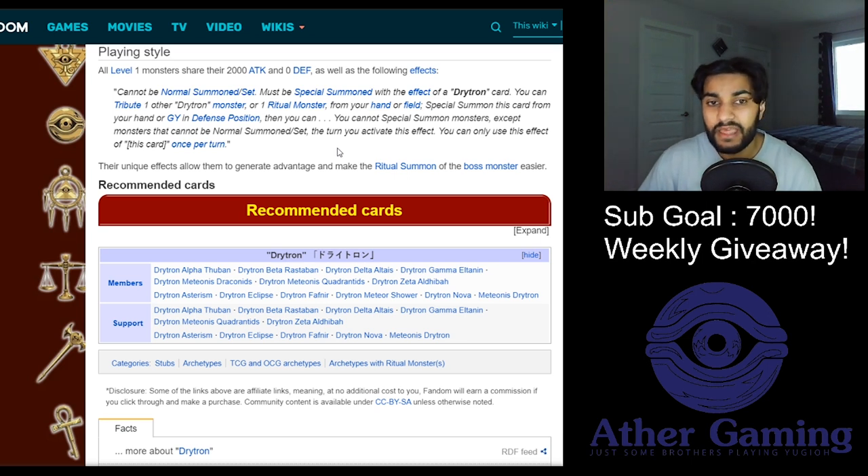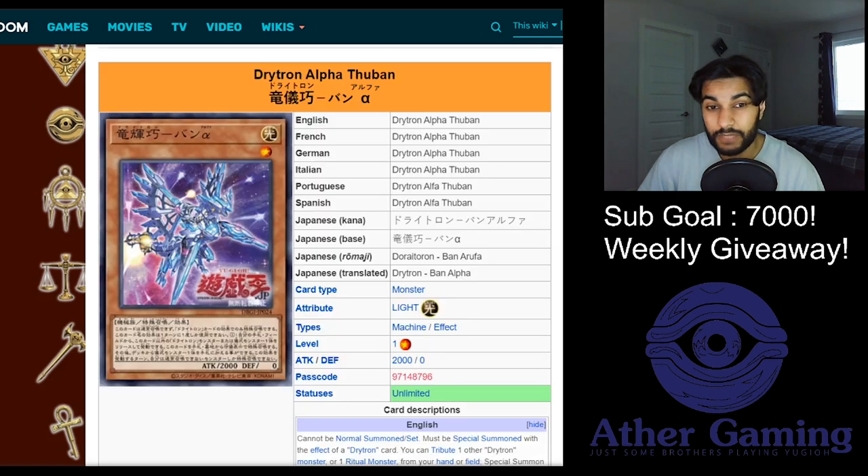Drytrons are a ritual-based deck, but they don't really summon ritual monsters within the archetype itself - they only have like one ritual monster, which I think is Herald of Perfection or Herald of Ultimateness. That's the overall Drytron gameplan.